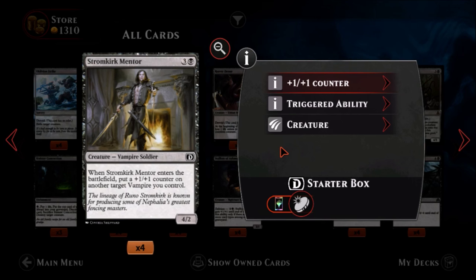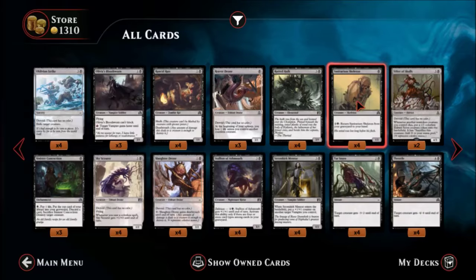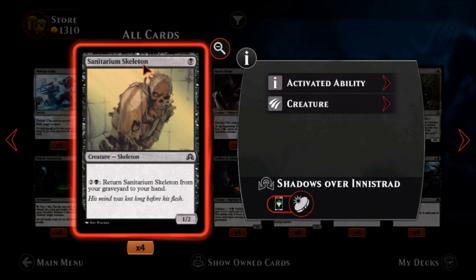Stromkirk Mentor — one black, three colors, a vampire soldier. It's a four-two for four mana. When Stromkirk Mentor enters the battlefield, put a plus-one plus-one counter on another target vampire you control. This is strictly for a vampire deck — it's a four-two that makes another vampire bigger. It's okay; I'd have to see a good deck built around it to be sure it's worth it.